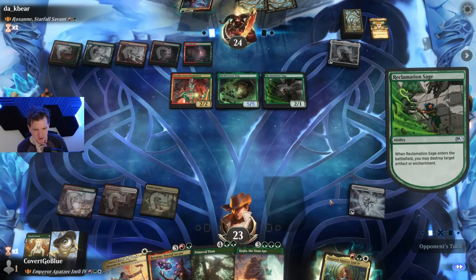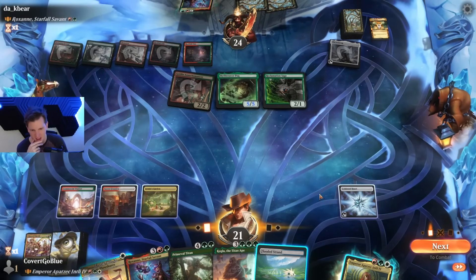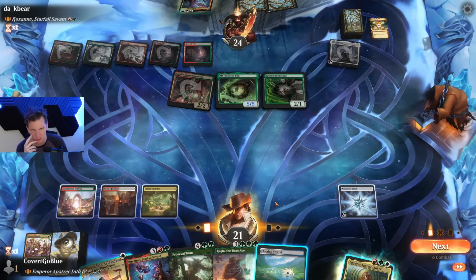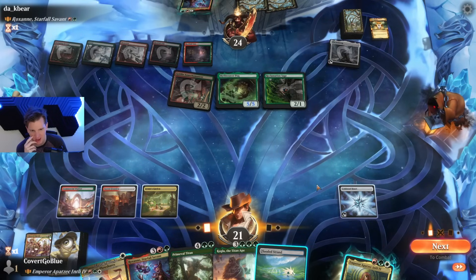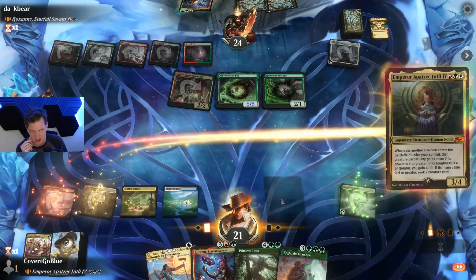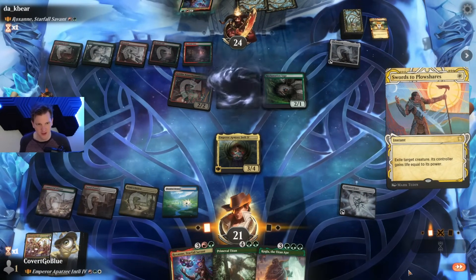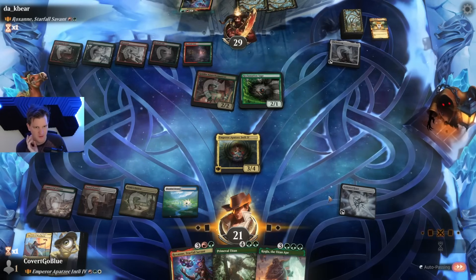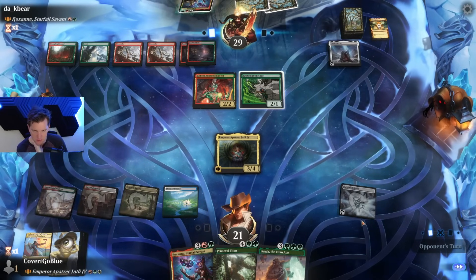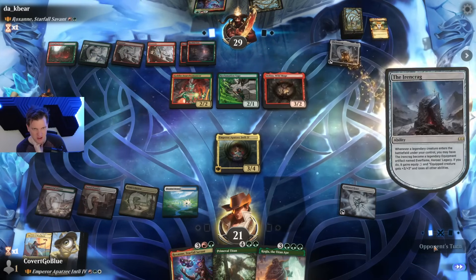Dude, no chill over here — none at all. That is a land. They might run out of lands for the Mythweaver, they might also run out of payoffs, so we could drop Roxanne, but I think the play is our commander — and get the Pock off the field. Make them find a way to kill this. Yeah, they had another land. They have a Delina — okay, that's really good at copying the commander.